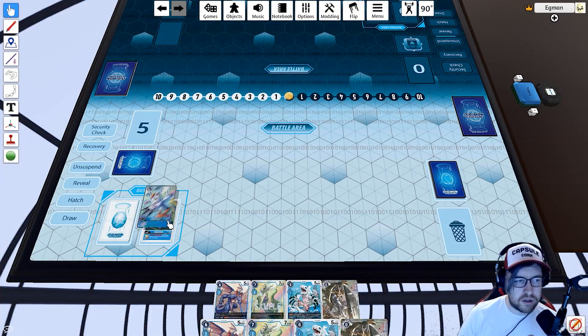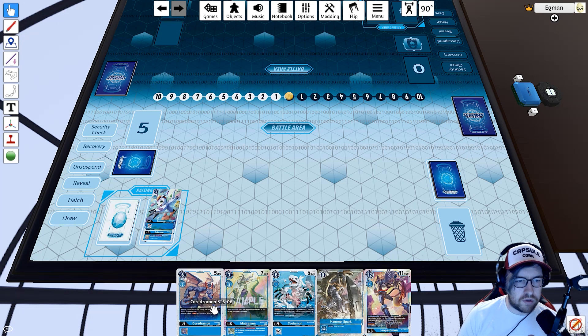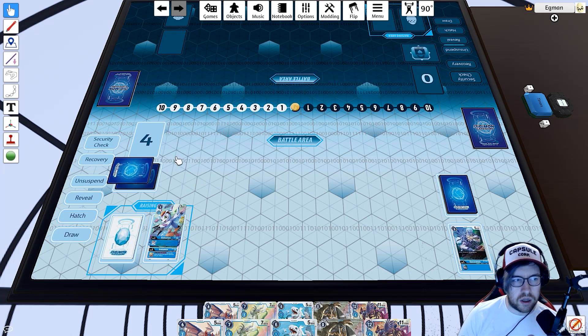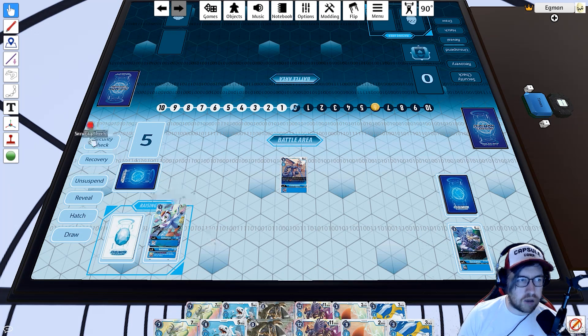Hit the Hatch button to automatically hatch from your egg deck. There's some snapping involved — it takes a little practice but feels good once you get it down. For the memory gauge, just pick it up and it snaps to each number. For example, if I play Cordramon for six, I move the gauge to give my opponent six memory, then draw two cards.